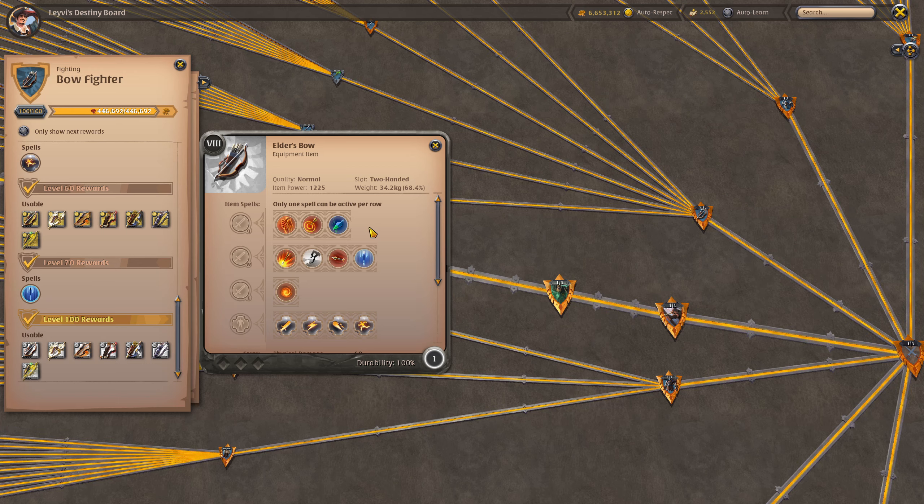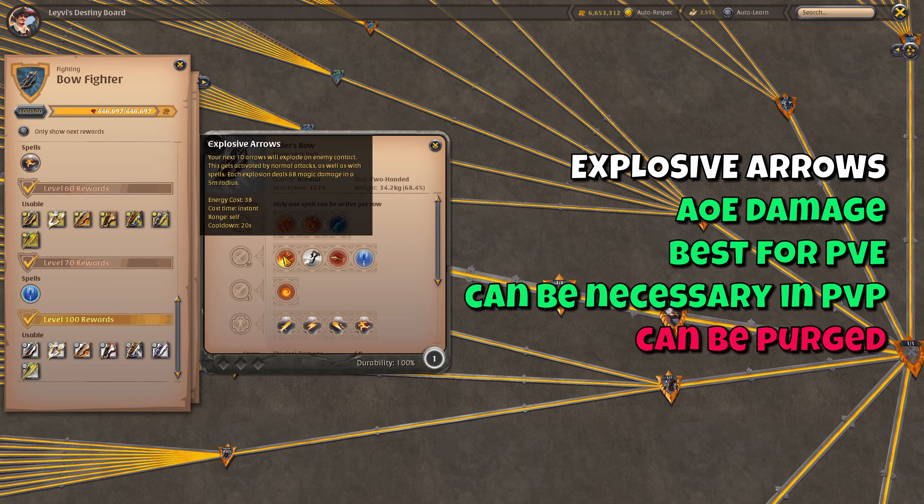Now we'll go in depth on each W skill. In PvE you'll always be using Explosive Arrows, and in some PvP situations you'll want to use it as well. Your next 10 attacks will explode on contact doing AoE damage to everyone within 5 meters of your target. The great thing is that normal attacks as well as spells can activate it. So if you activate Explosive Arrows and then shoot a Deadly Shot hitting multiple enemies, each one of those enemies will trigger one of your 10 explosive arrows. This skill is great for both PvE and PvP and you have it unlocked by default. Do keep in mind that since it is a buff it can be purged, which is one of its weaknesses.